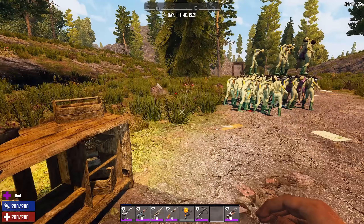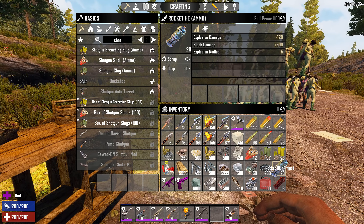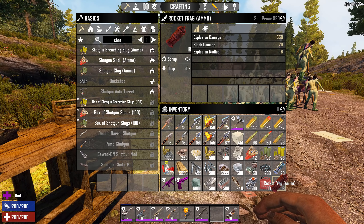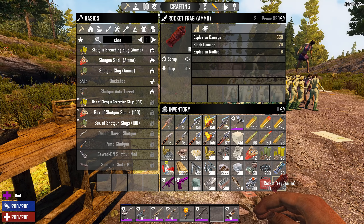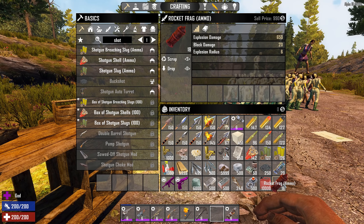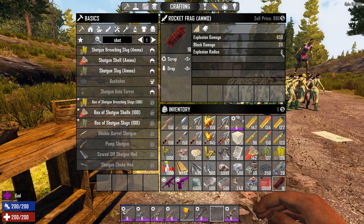Now for the rocket launcher ammo. We have two different kinds: the high explosive, which does 420 against entities but 2,500 against blocks, with an explosion radius of 5. Then we have the frag round, which does 650 against entities but only 20 against blocks. So obviously if you want to get through something you use the high explosive, and if you want to kill zombies without destroying your base you use the frag. The frag also has a blast radius of 6, making it actually more effective against zombies — not just because of the higher entity damage but also the larger explosion radius.